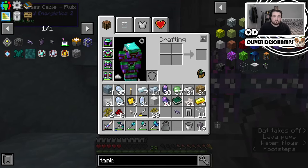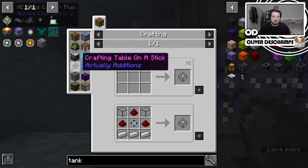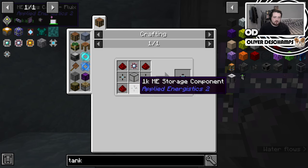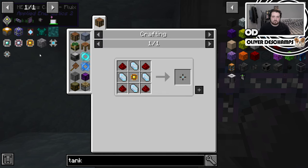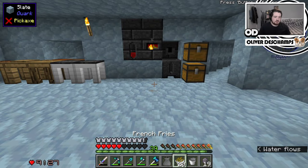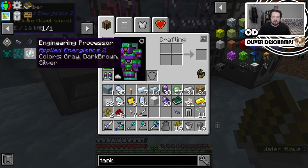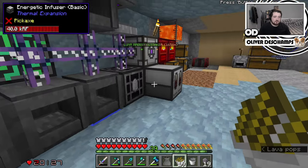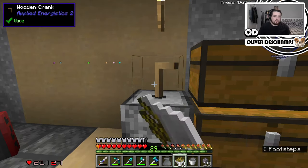So now what we need to do — we've done the controller. So now we need to make these, which need these, which need these. We've got plenty of pure Certus now. So let's see about making — also this we need to make as well, which needs these. Fluix Dust. We need a Fluix Dust — let's just process that real quick, because we want to make a screen for this as well.